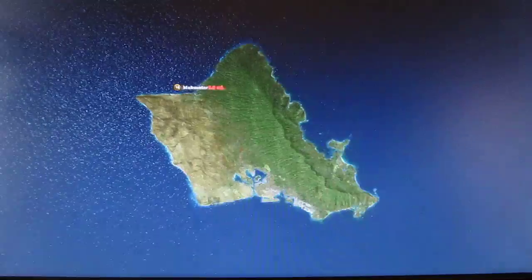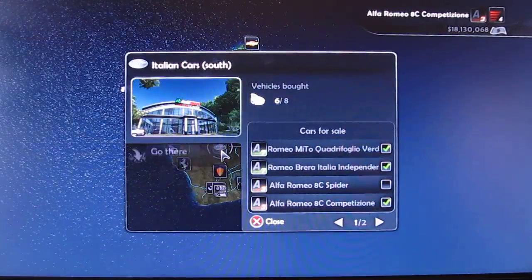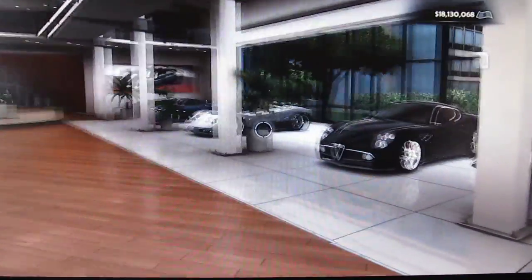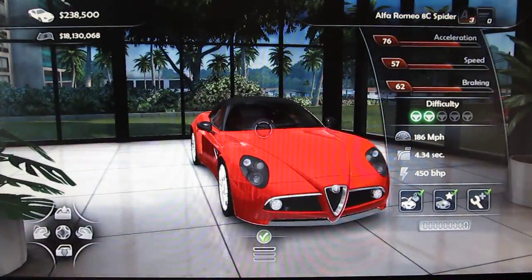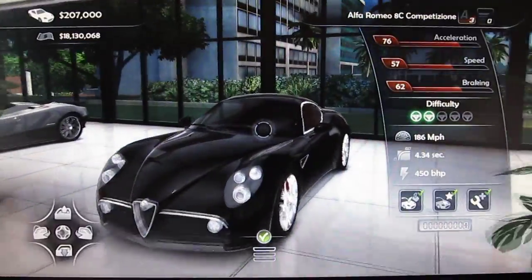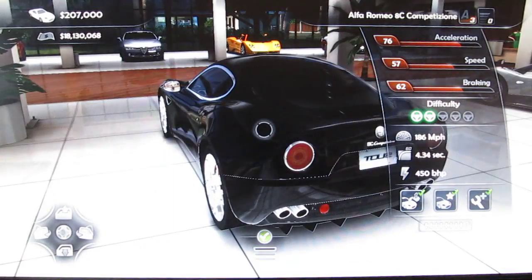So I'm gonna show you where you can buy this car. Pretty much, you go to the Zonda store — Italian cars, south or north, I think it was north. So here it is. Here's the normal version — the Competizione. And then there's the Spider version. They're both practically identical, except the prices are a little different. You can just look at this car — it's just fantastic.